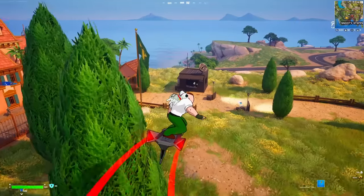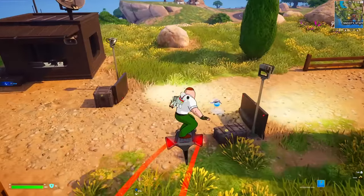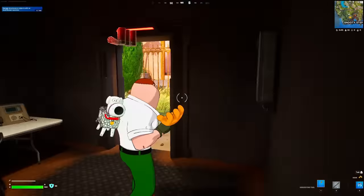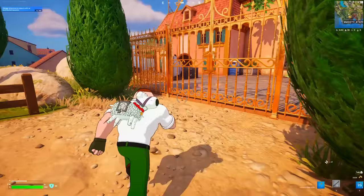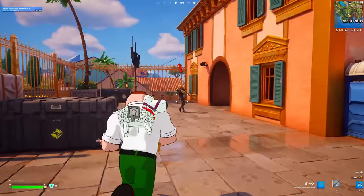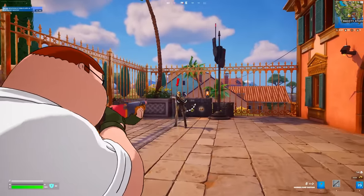It is going to be just insane — the amount of players dropping over here. We've got some shields, so that's pretty good. We have to be very careful of the other players because we are on our way to find the Lois Griffin boss. Let's go inside the perimeter — the guards are over here.